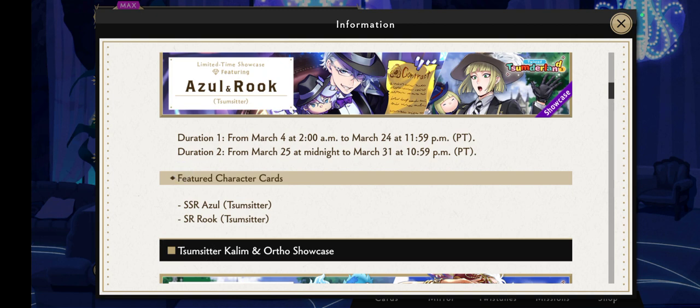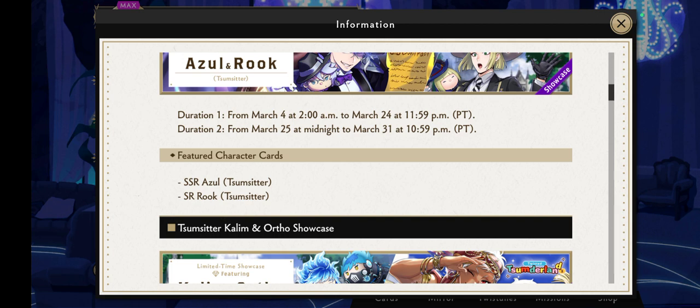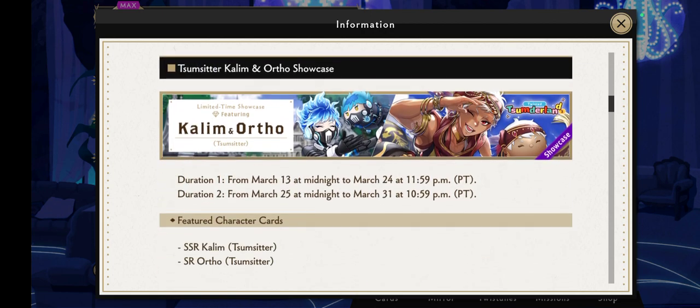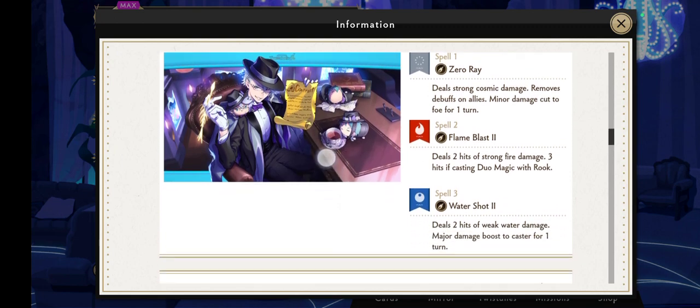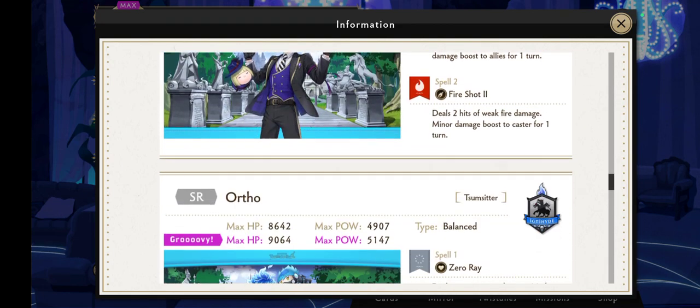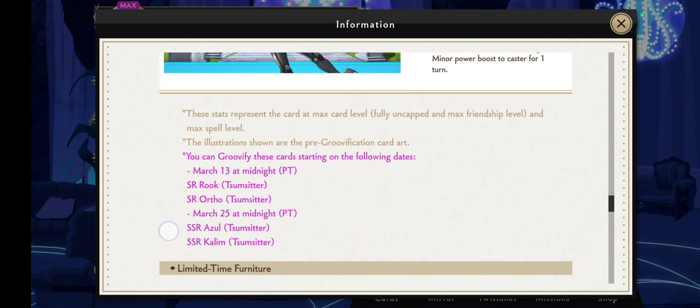I'll probably try to summon for both, or for sure for Azul. I'll do the free 10-pull for both and try to get the Azul one. Azul duels with Rook; Kalim duels with Ortho — water, fire, cosmic. Rook and Ortho go together as of the 13th, and Azul and Kalim as of March 25th.